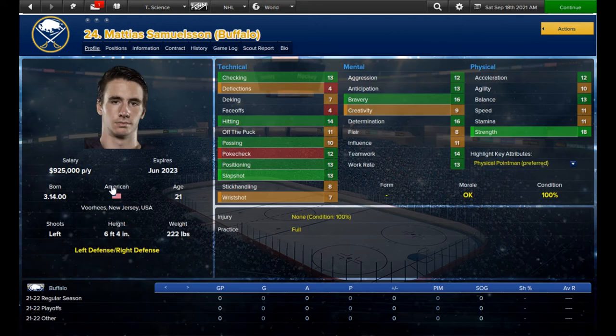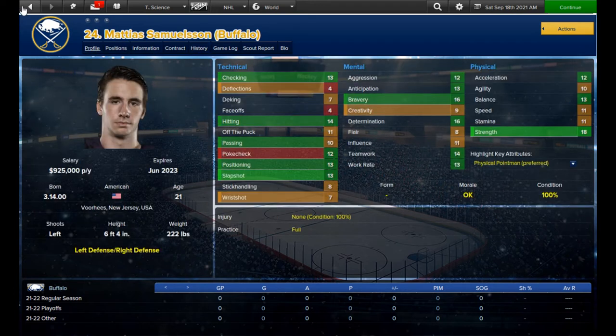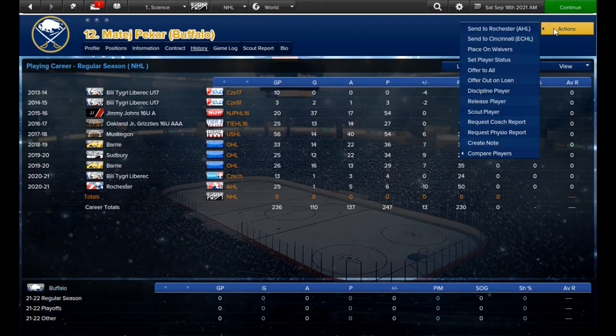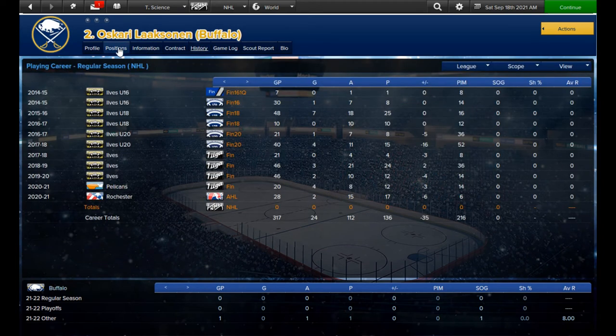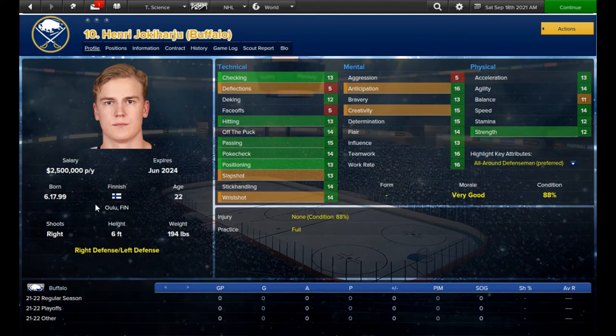I start cutting players as soon as camp ends. If the player can be sent back to junior, then I do just that because prospects are rarely ready year one after being drafted — in fact most will take seasons to develop. Then you can cut the goalies that you won't be keeping on the main roster. After every pair of exhibition games I cut a few more players until there's maybe no more than three extra players left to cut, and I make those final cuts the day of game one. But this season it's almost meaningless because the team will suck no matter what.